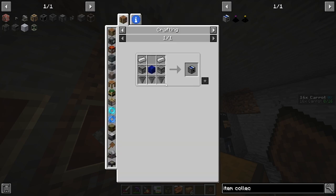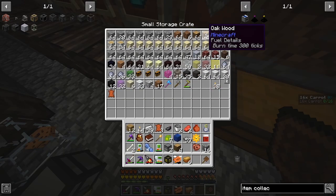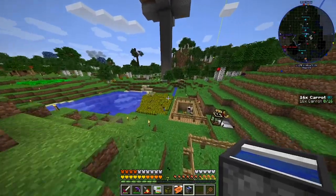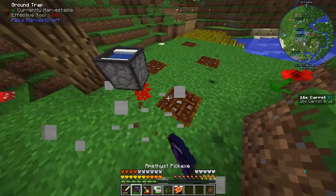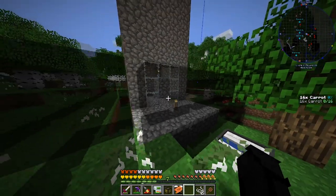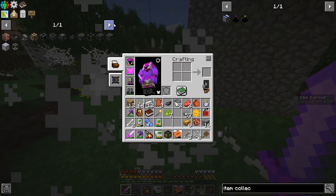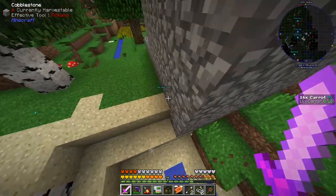We need a lapis block, two of these, some hoppers — six of them — then make these hoppers, then make this item collector. The item collector uses no electricity, which I feel like it should, but it doesn't — so we're just going to abuse that. We can render the spots where it's going to pick up items, move it, make it a bit bigger, kill this skeleton, and turn on our Bulbul so it lights up the area. There was a dude back here.